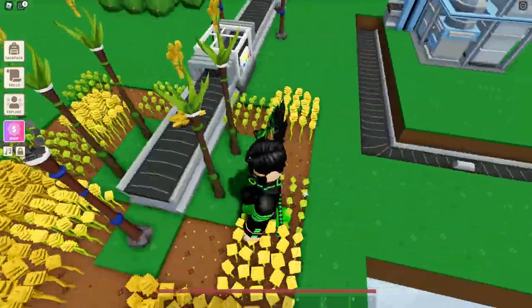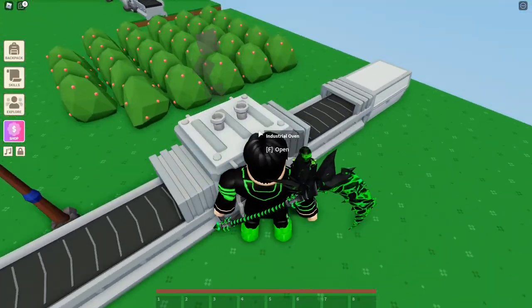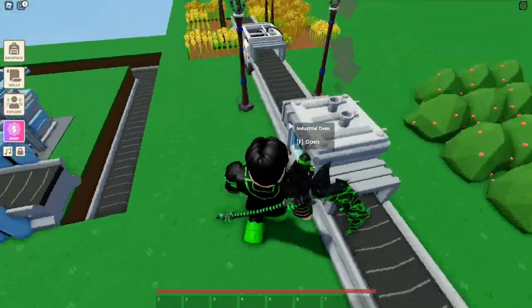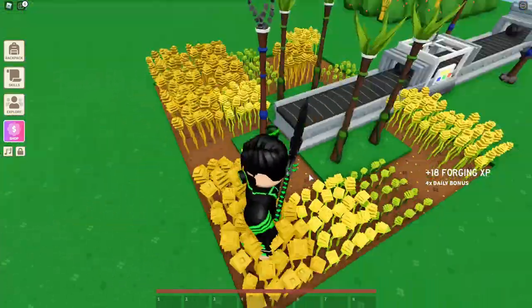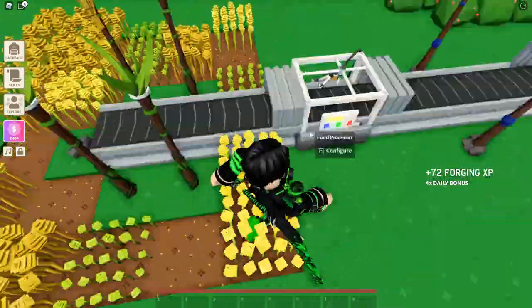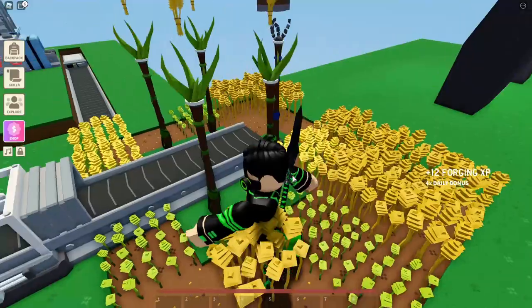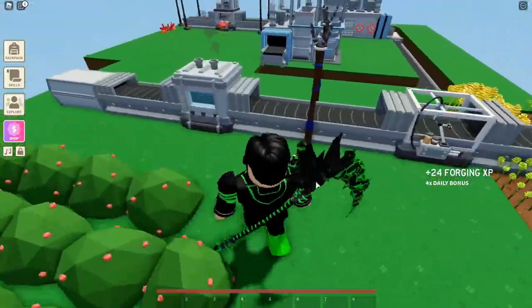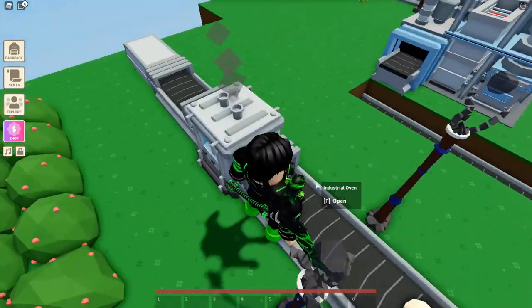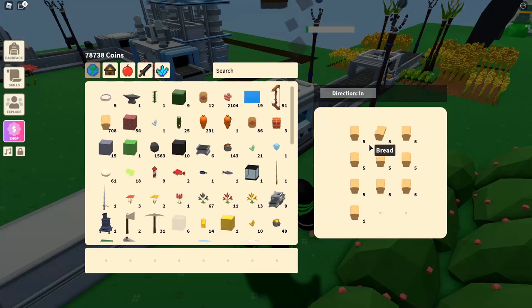It's simple and easy to make. All you need is a food processor, an industrial oven, and an industrial chest, conveyors, coal totems, wheat totems, wheat seeds, and a plow — that's all you need.